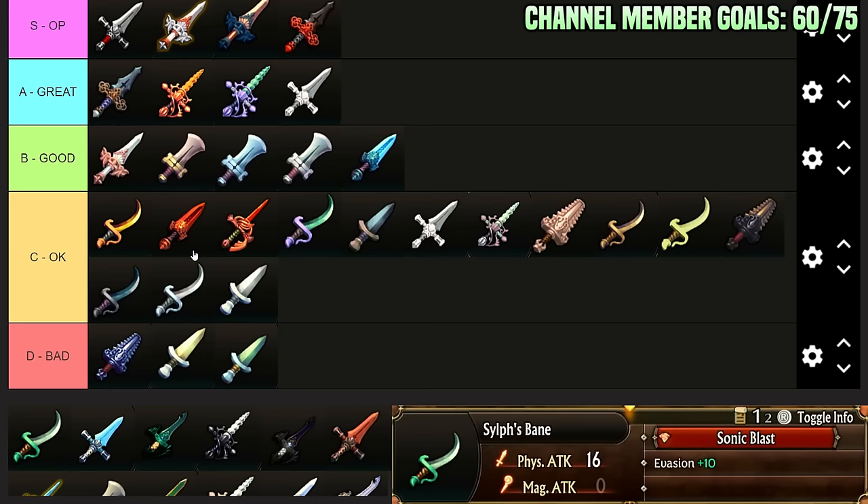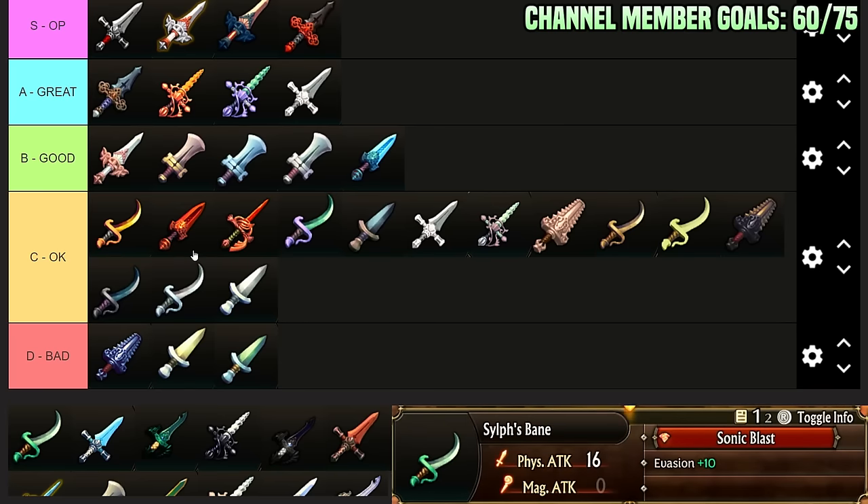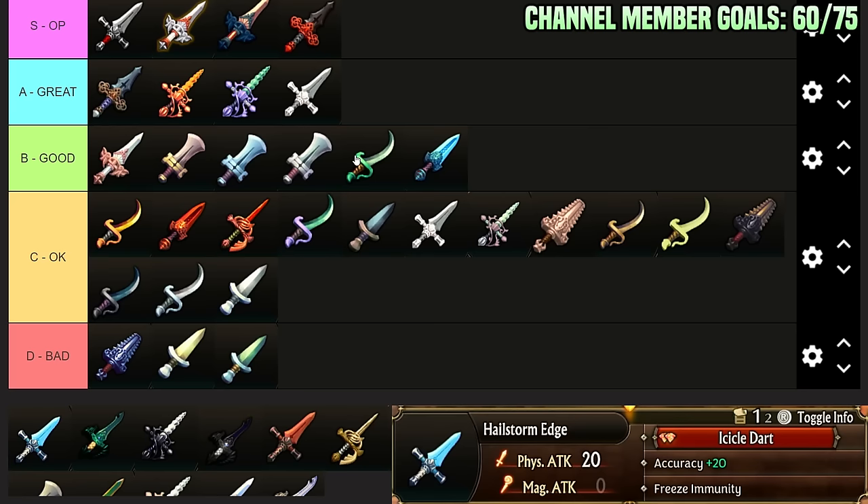Silph Spade: Evasion plus 10, 16 Physical Attack, Sonic Blast — attack a single enemy, plus 80 potency versus flying, so 150 versus flying, and it's considered a ranged attack. This allows a sword unit to attack backliners, and it counteracts flying enemies' double evasion versus grounded melee since ranged attacks bypass that. Evasion plus 10 and 16 Physical Attack — if you forge this, having another Evasion plus 10 is valuable. I'm putting this in B-Tier. The Sonic Blast is okay utility, but you're mostly using it for the stats.